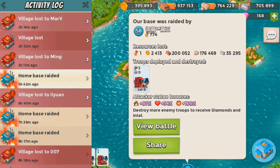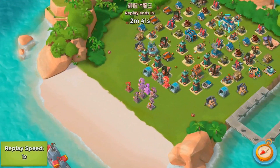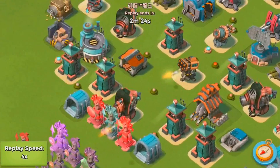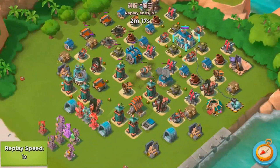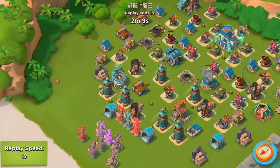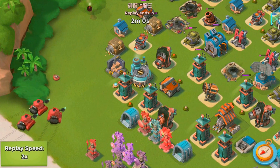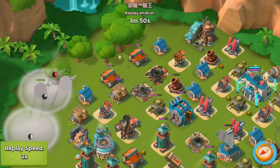This guy defeated my base with three scorchers. I didn't watch any of these replays — I don't usually watch replays. It goes to show you that if you don't have prototypes — shield blaster, laser, or a doom cannon — it's gonna be hard taking on this base. My base isn't an anti-scorcher base, but still, someone beat it with three scorchers. Something is messed up about the game, but I love scorchers.